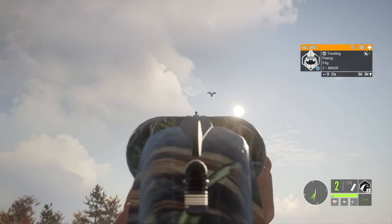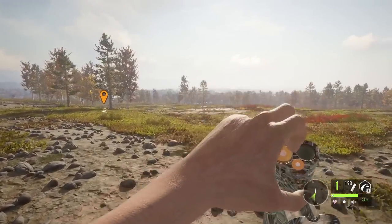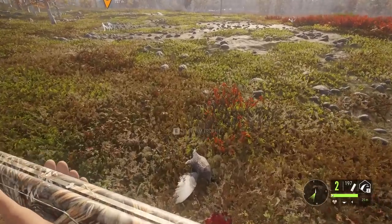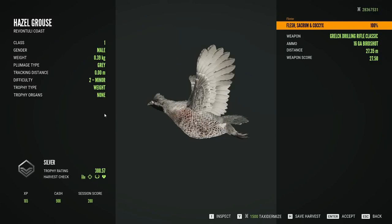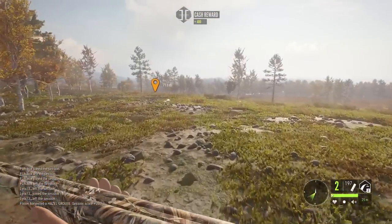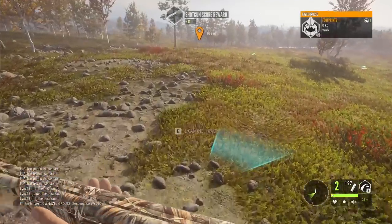One thing that's definitely going to be very different with this loadout is trying to use the 16 gauge from a double barrel instead of having 5 rounds to fire, like in the 16 gauge from the Rancho DLC. Works fine here when we're shooting a single Hazel Grouse, but when it's a flock of Rock Ptarmigan or Willow Ptarmigan, it's going to be a very different experience than what we're used to.